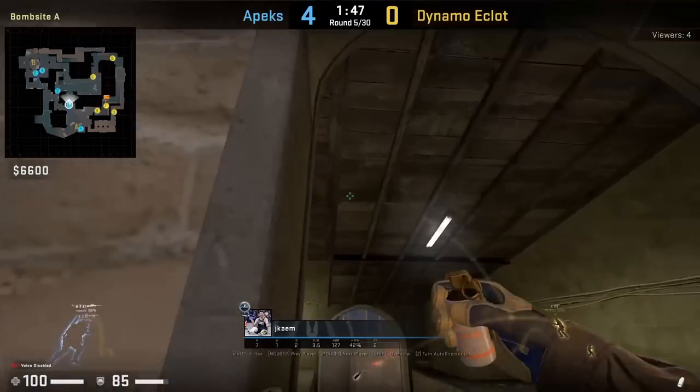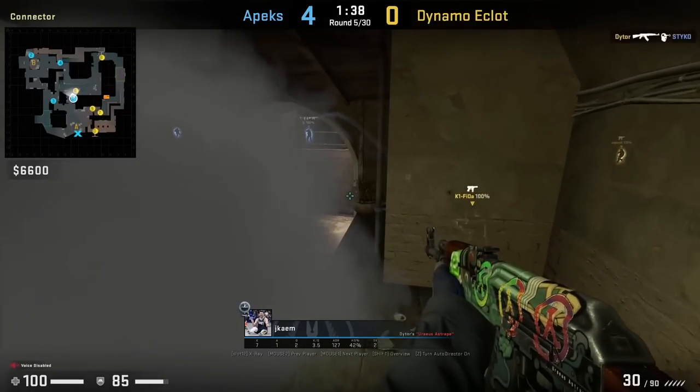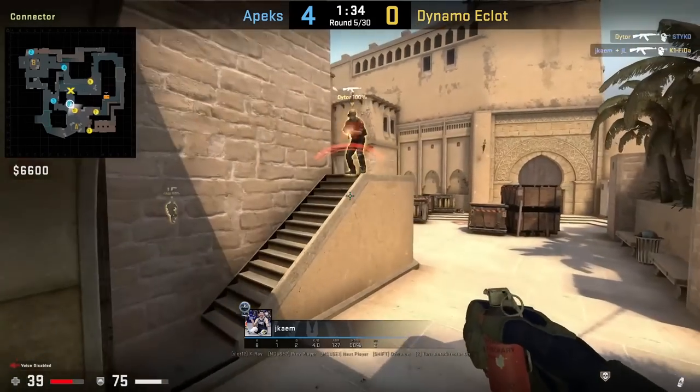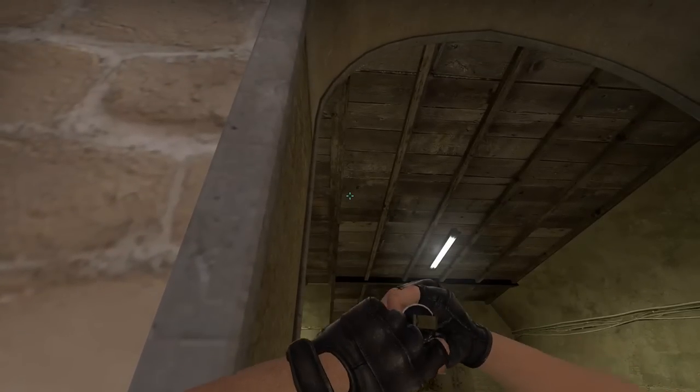In this round, you're going to see he throws the same smoke. However, the T's molly messes it up. However, he still has a gap to work with and gets a frag off of it. It's highly recommended that you throw this smoke before the T's molly connector.